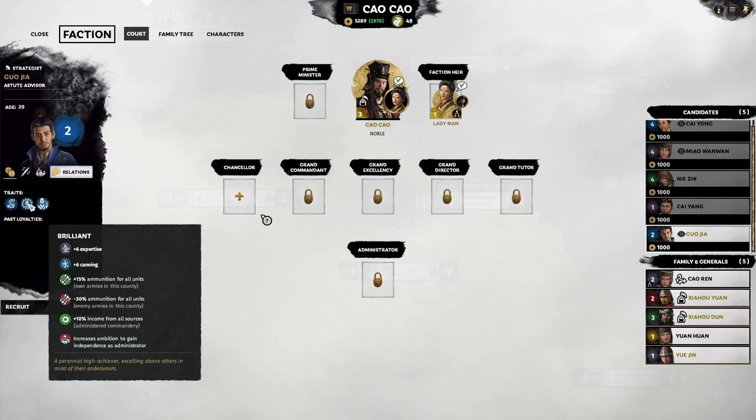If you put out multiple Burrent characters in armies on the field, it's possible to make AI armies lose so much ammo percentage that their ranged units come onto the battlefield without any ammo at all. Range units are terrible in melee — you take away all their arrows and they're useless. Additionally, if you use a Burrent character as administrator, it boosts all income by 10%, which is the biggest boost in the game. The drawback is his increased ambition to gain independence as administrator, but only if his satisfaction is low — keep it high and it won't be an issue.